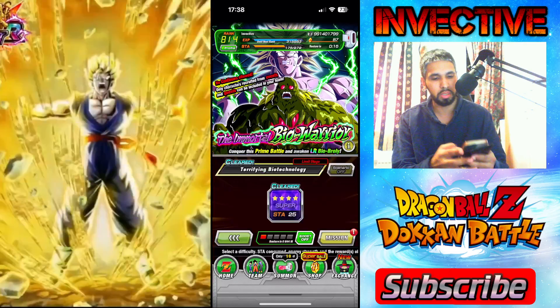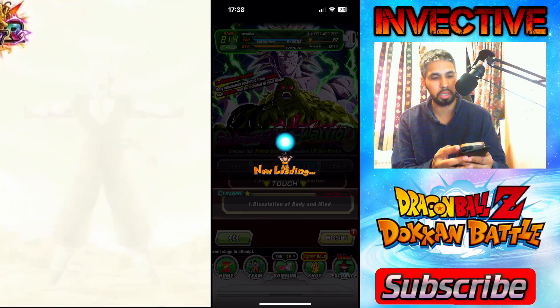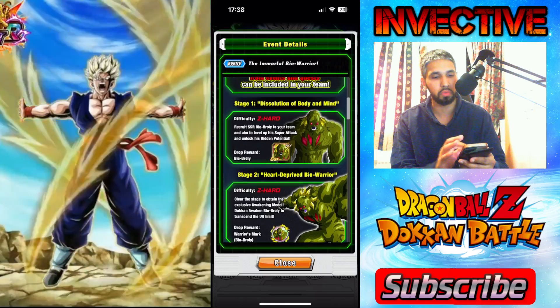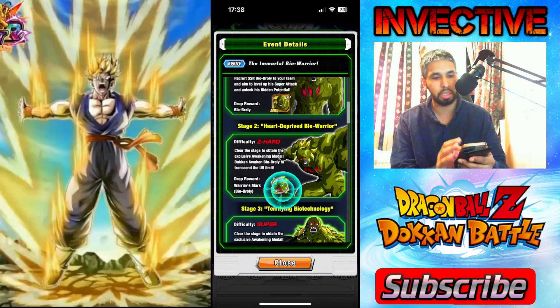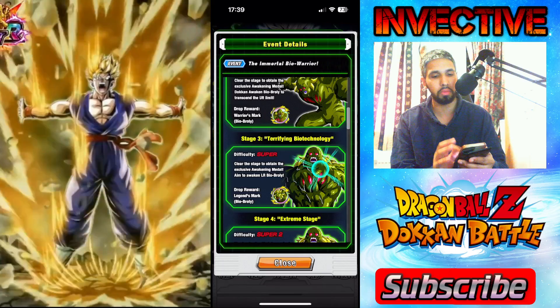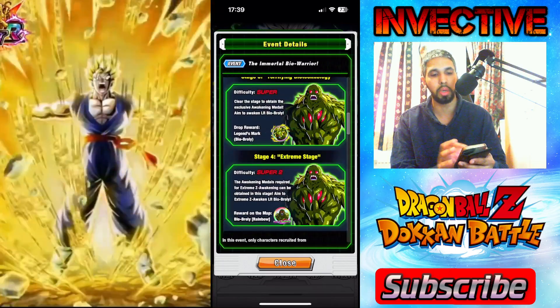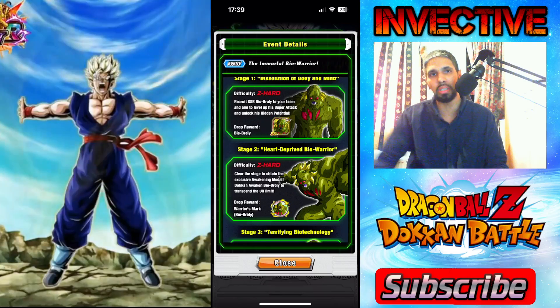Stage one and stage two are going to get you the characters and the medals to awaken him into his first form. Stage one gets you the Bio Broly, stage two gets him awoken into his TUR state, and then stage three will get him awoken into an LR.